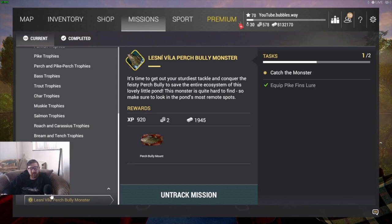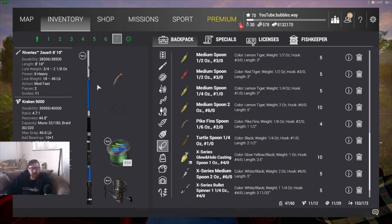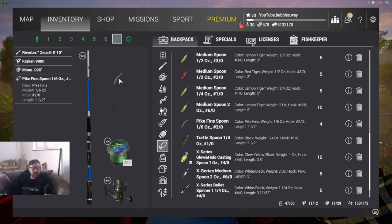I've completed all normal missions and all fish monster missions on Fishing Planet — you'll find those videos in my playlist. The rod I'm using today is what I showed yesterday: the River Tex rod 810, with an 18 to 46 pound line weight maximum. I'm using the pike fin spoon hook size 2/0, and a mono line at 50.7 pounds — a little heavy duty but it's what I have.